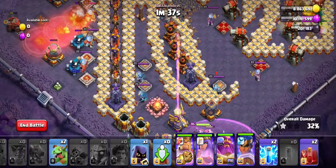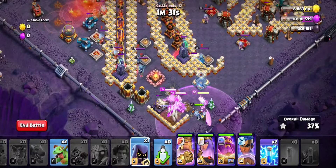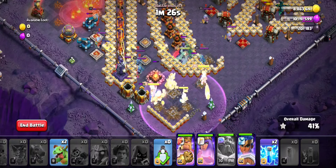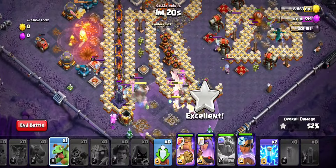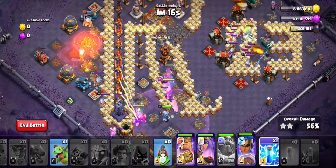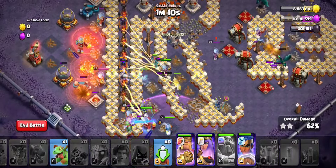We'll put skeleton spells onto the monolith. One head hunter will pop the royal champion's ability. We'll pop the warden's ability and deploy one baby dragon for some support. We'll then lightning the single infernos — another lightning as well.